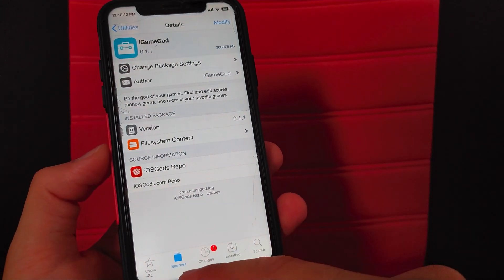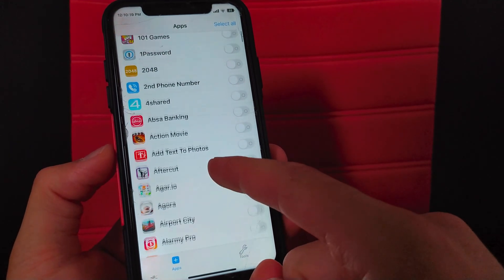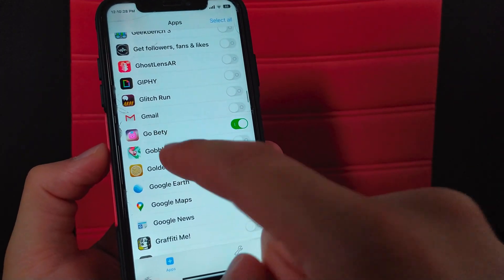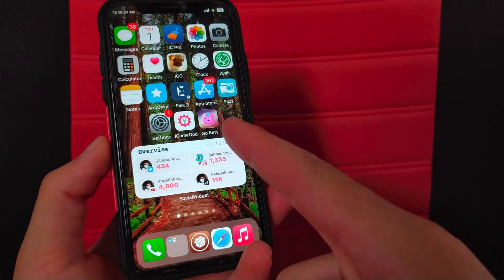After installing the tweak, go to the home screen and you will find the icon of the tweak there. Open the tweak, and all you have to do is enable it for the games you want to hack. Just enable this button here.